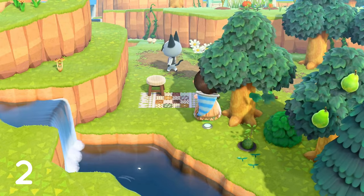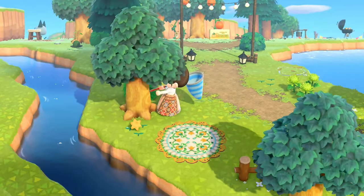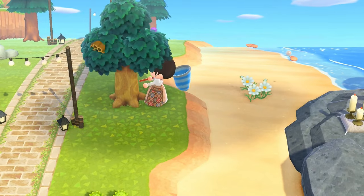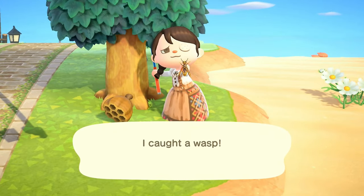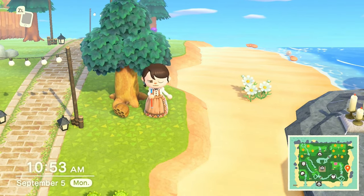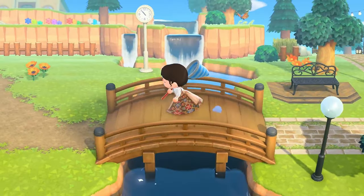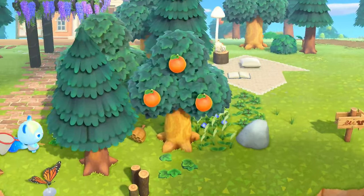Our next tip is about how to avoid being stung by wasps when you're shaking your trees. This happens to a lot of us. Daily, there will be wasp nests fall from your trees when you're shaking them for materials, so be cautious. To avoid being stung, have your net out as you shake your tree. Your character will automatically turn towards the falling nest, and you only have to swing your net at the wasps to catch them and not be stung. This is very helpful. I used to shake my trees without my net out, and now it's just common sense for me. And if the wasp is new to your Critterpedia, you can take it to Blathers and put it into the museum.